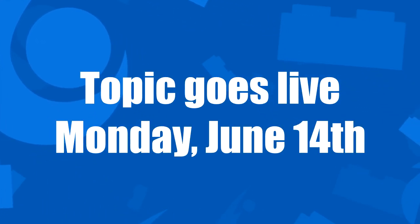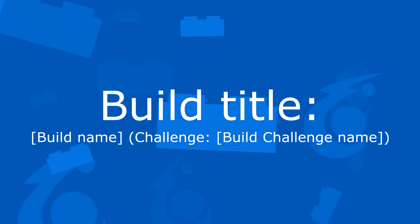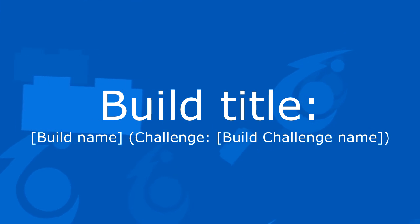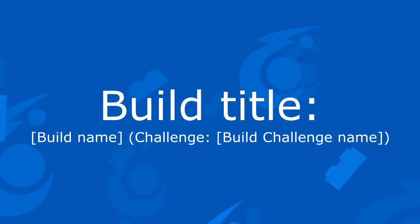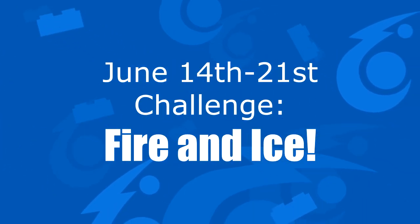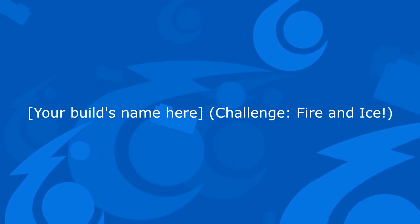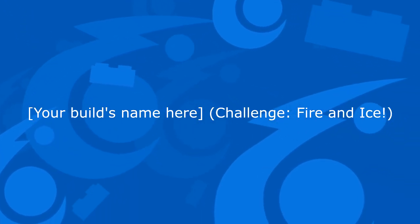This will be reiterated in the topic that launches this Monday, but the guidelines are simple. Along with the title of your build, you'll need to add 'Challenge' followed by the challenge's name. In this case, inspired by Bodhi's dragons, the challenge for this week will be Fire and Ice. So when you post your build, make sure it includes 'Challenge: Fire and Ice' in the title, so it'll be easier to find.